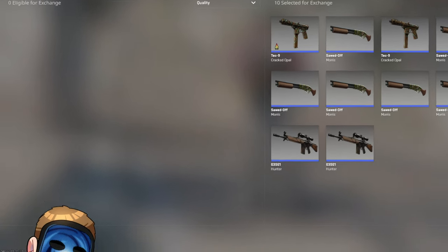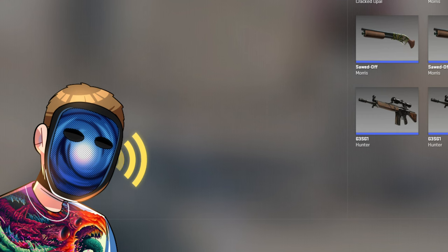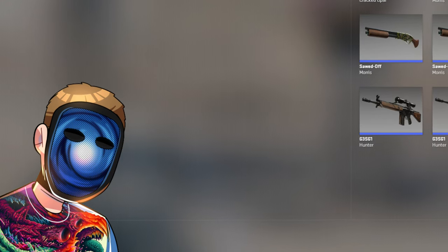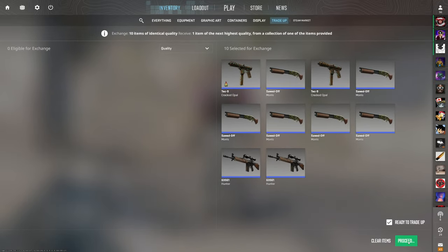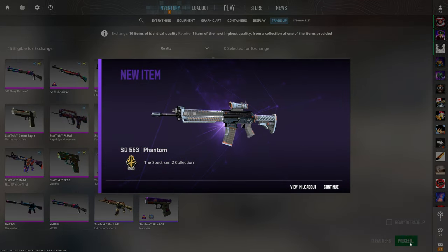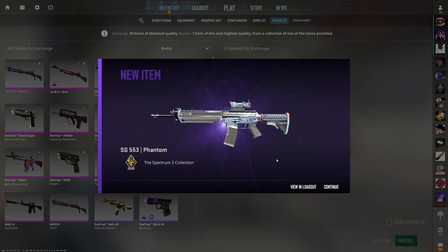Don't tell the rest of the trade ups, but I think this is my favorite one. No risk banger — every outcome is over 20 cents. You cannot go wrong here. But let's see that XM Ziggy. 3, 2, 1 — Ziggy. It's alright, we're taking it. 21 cents of profit. Can't be upset whatsoever. W trade up.